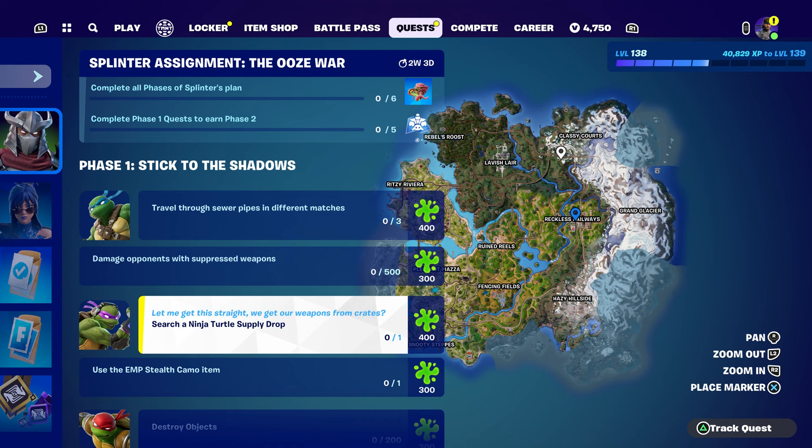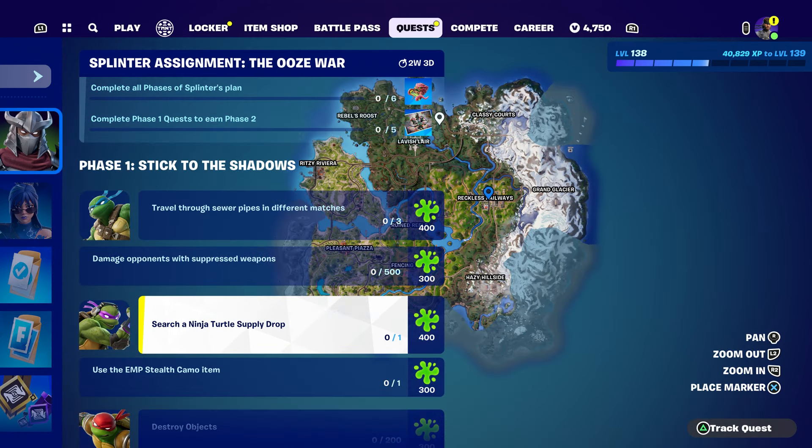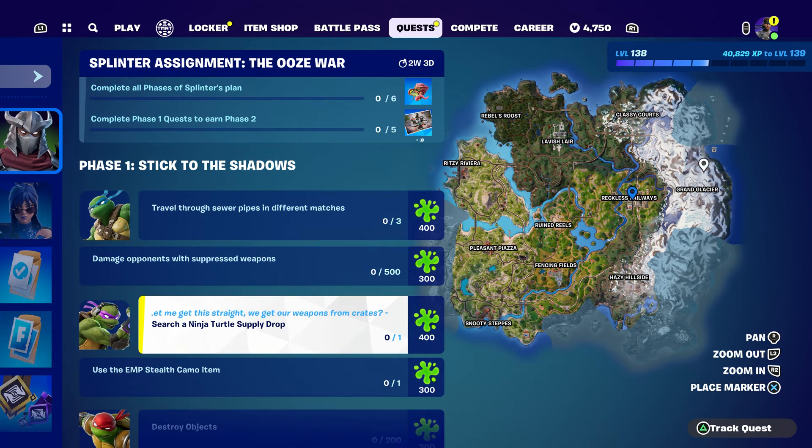Then search a Ninja Turf supply drop. It's gonna pop up on the map - it looks just like a picture of a Teenage Mutant Ninja Turtle. It's the supply drop that pops up around the map. It's going to be popping up on the map, just grab it, open one and you guys will be completely fine.